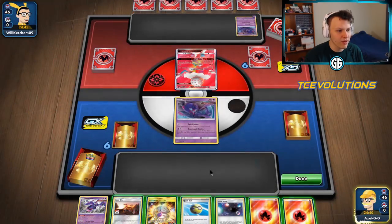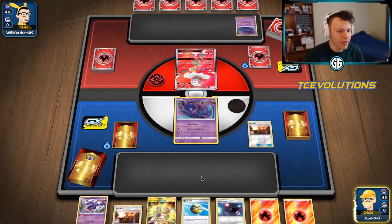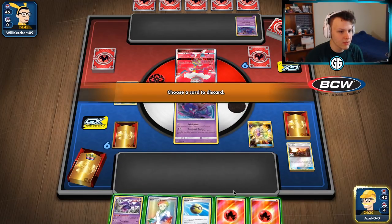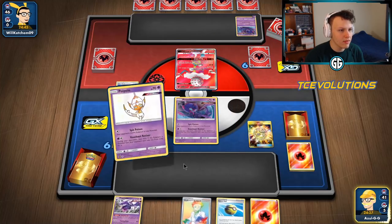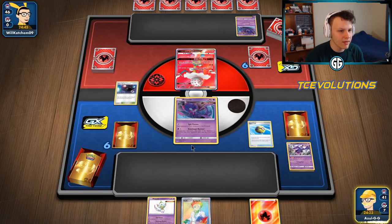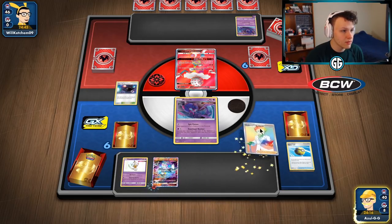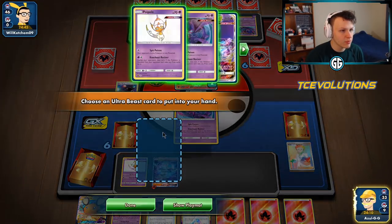I'm going to start with Acrobike, get another Acrobike, and we did get a Professor's Research — this means we don't have to put Ditto in play yet. Going to get rid of some cards, grab a Poipole, and maybe grab Ditto with Quick Ball. Actually, I'm going to get rid of the Naganadel and grab a Blacephalon to attach to. We'll research before using Ultra Space to increase our chances of seeing good stuff there.